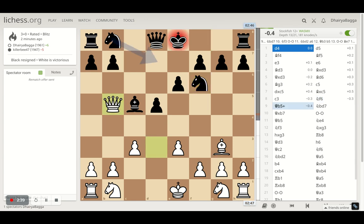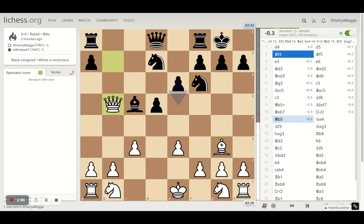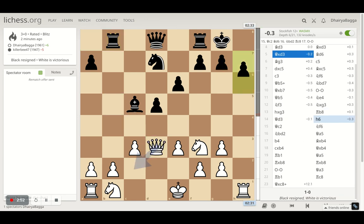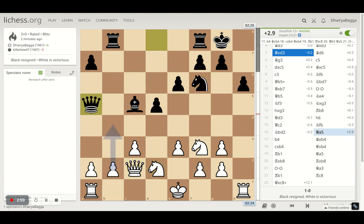Pawn forward, knight comes out, check. Castles. Come back with the knight. Exchange knight and bishop, opening up the edge file. Come back to the right square. Pawn forward, go back, set up the knight, preparing to castle. And the opponent makes the first mistake — eager to develop the queen there.